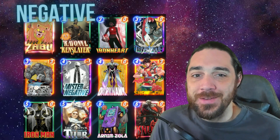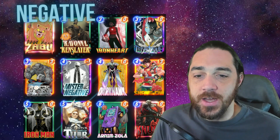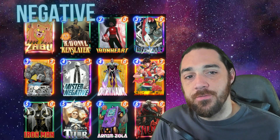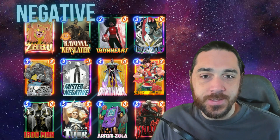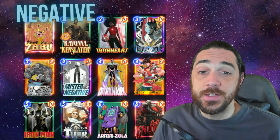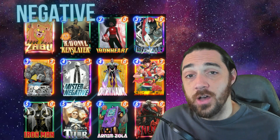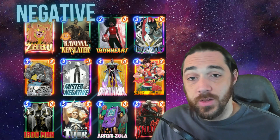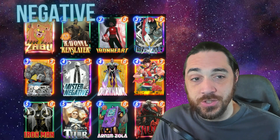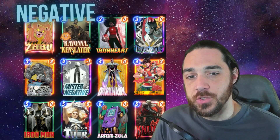I want to give a shout out to the viewer Abra who gave me this list. It's not a super unique list, but it is a very fun deck to play. This is the Negative Ravonna deck. Key things: obviously both Ravonna and Zabu help you cast Negative on turn three — that's a super big deal. You got Darkhawk and Rockslide. No Korg — Korg is really bad to hit off of Negative and is only good on turn one in this deck, so not worth running.